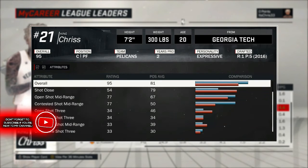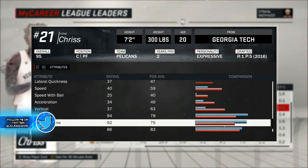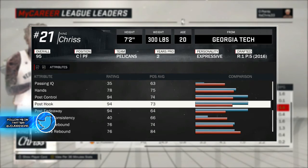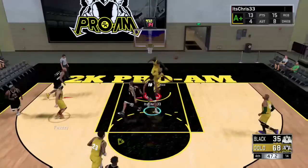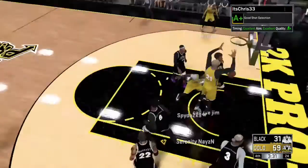His stats are on screen right now — he is a 95 overall, and as you can see his strip attribute is still a 94. His post fade, post hook, post fadeaway, and post control are all still 94. As you can tell from the stats, the character will still function very well, and I'm going to display some gameplay clips on screen right now just to show how this character operates in full effect.